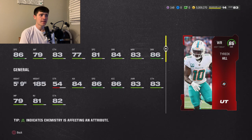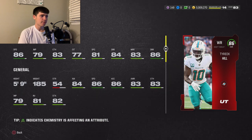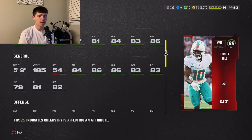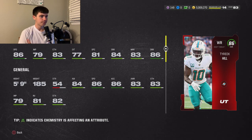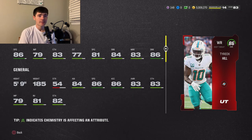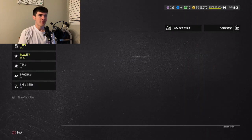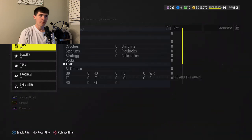Here we go — 86 overall Tyree Hill: 86 speed, 79 jumping, 83 catching, 77 catch in traffic, 81 spectacular catch, 84 short, 83 medium, 86 deep, 5-foot-9. He's not the tallest receiver but he's a fast speed demon who can run routes. This card should be on everybody's team if you're competing. It's an incredible card that'll stay relevant for a couple more weeks — worth the roughly 450K price tag, but if you don't have the coins, don't go get him.